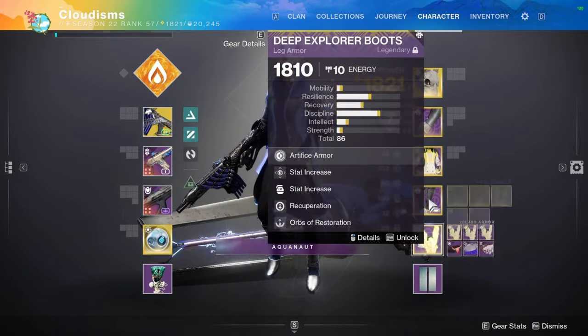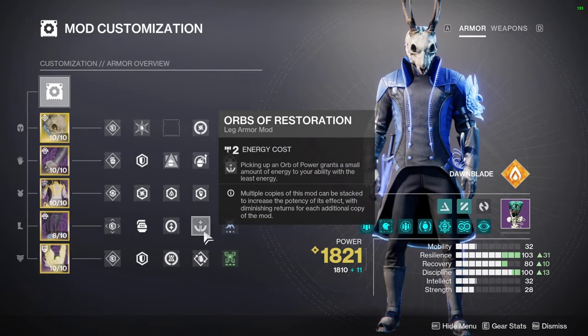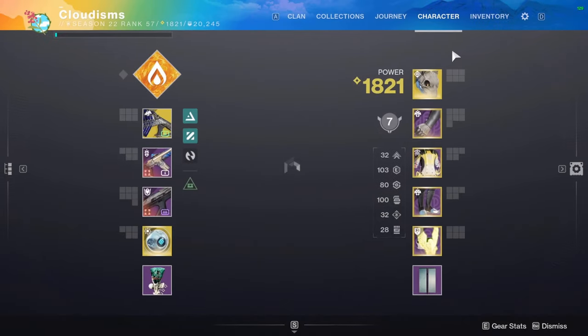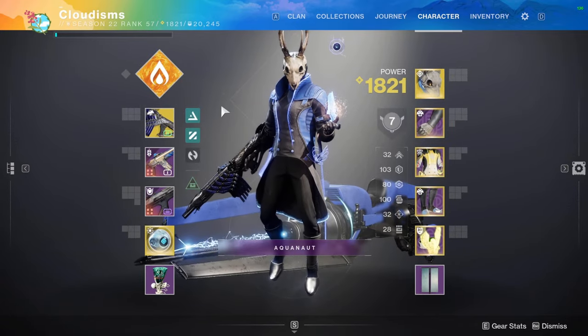I have a simple build going. I have one arc weapon surge, orbs of restoration, and recuperation. I'm running this Stag for just a little bit of extra survivability in my Well of Radiance when I pop a rift inside of it.